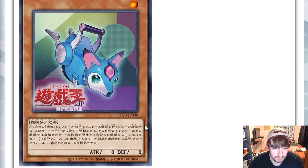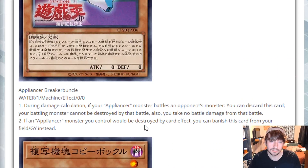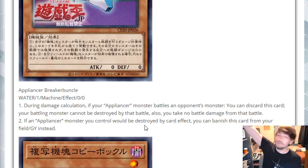Next up we have Appliancer Breaker Bunkle. This is a WATER level one Machine with zero ATK and zero DEF. First effect: during damage calculation, if your Appliancer monster battles an opponent's monster, you can discard this card — your battling monster cannot be destroyed by that battle and you take no battle damage. Second effect: if an Appliancer monster you control would be destroyed by card effect, you can banish this card from your field or graveyard instead. It's only card effect, not battle — I think this card is pretty mediocre honestly.